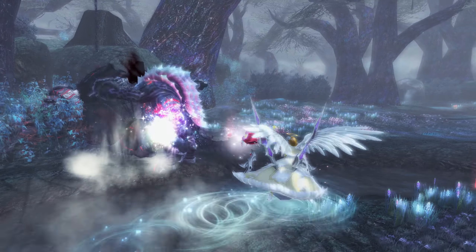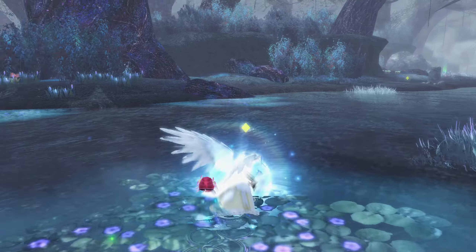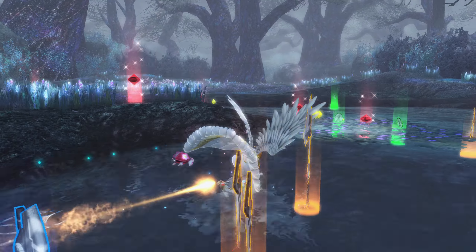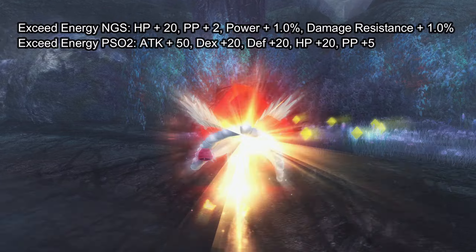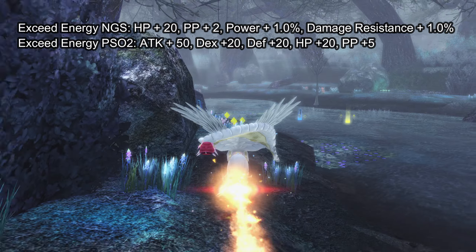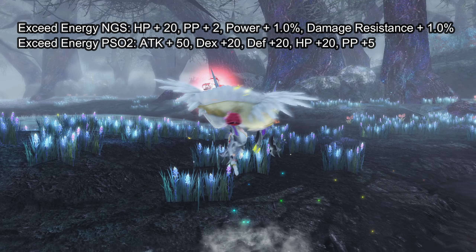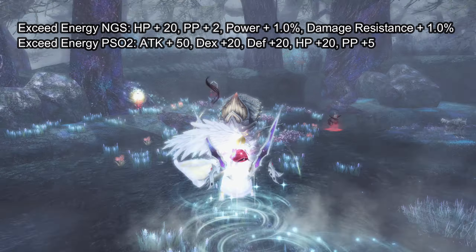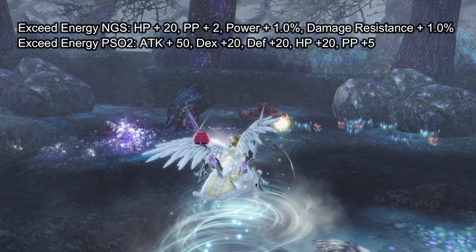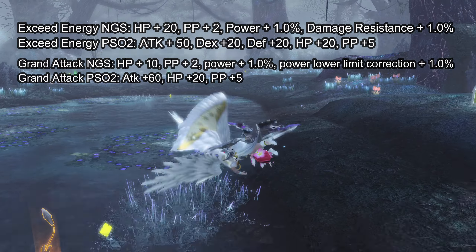If you take a look at Divine Order, that is one of the strongest augments in the game with 50 to attack, 10 to PP, and 20 to HP. 10 PP is insane and a lot of players choose this as their last augment. However, if you look at its transfer stats to New Genesis, it is one of the worst augments compared to the others. This is all subject to change and we don't even know if those S-grade augments will transfer to New Genesis, so this is all a gamble.